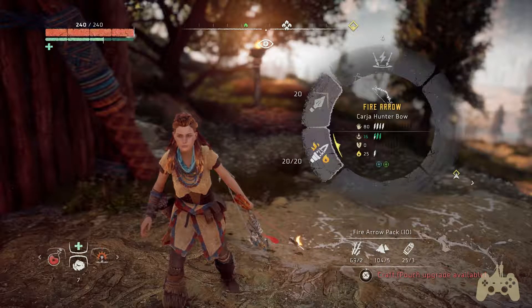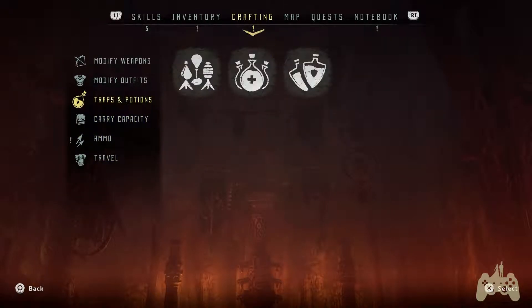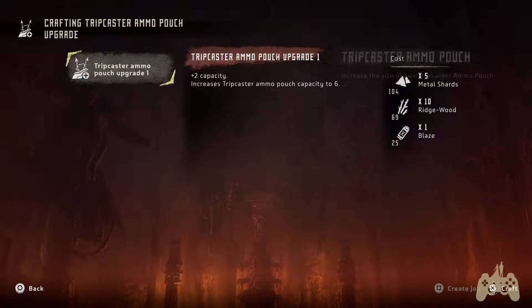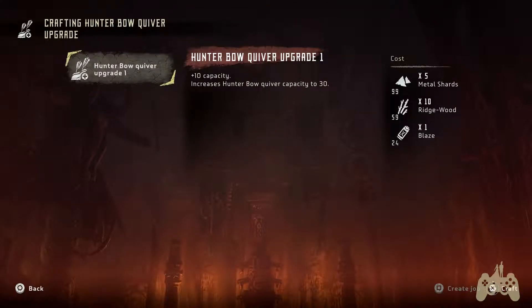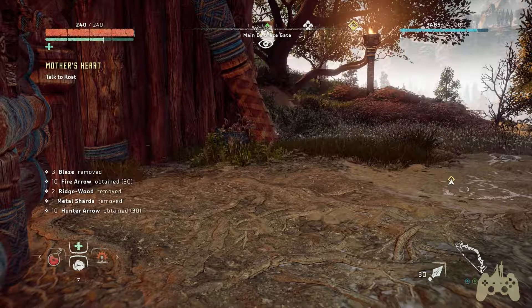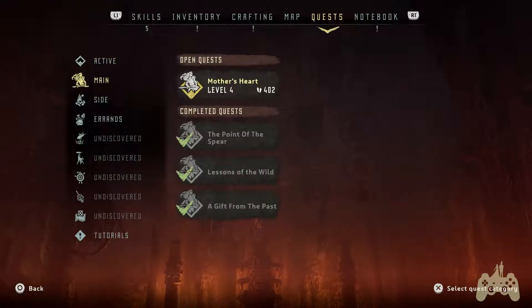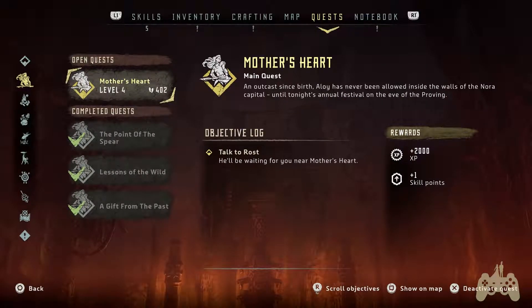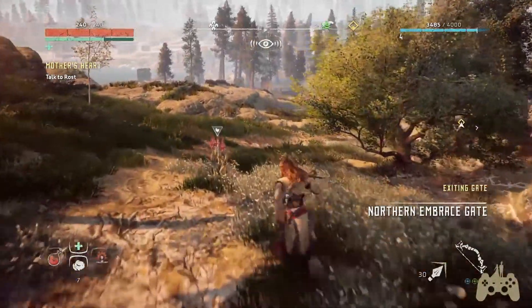Am I using a hunter bow quiver right now? Is this considered a hunter bow, hunter arrow? I'm at 20 and 20. Let's craft this — oh wrong one. Plus two capacity increase — trip caster ammo? Oh criminy, that's not the one I meant to do. I meant to do this one. You've crafted hunter bow quiver upgrade one — capacity plus 10, increases your bow quiver capacity to 40. Well they didn't go to 40, they went to 30. I feel like upgrading the pouches and stuff is going to be most helpful at the moment.